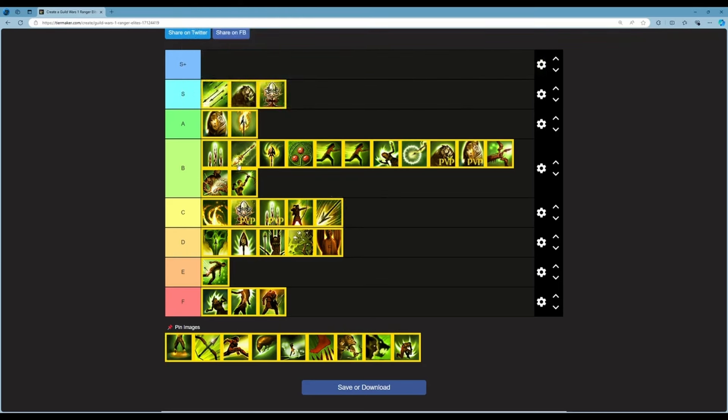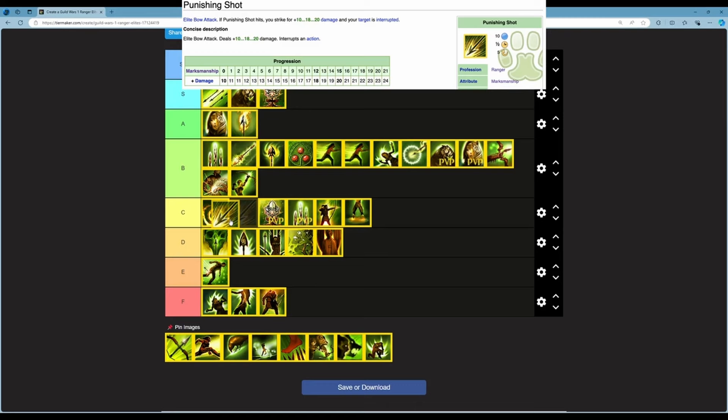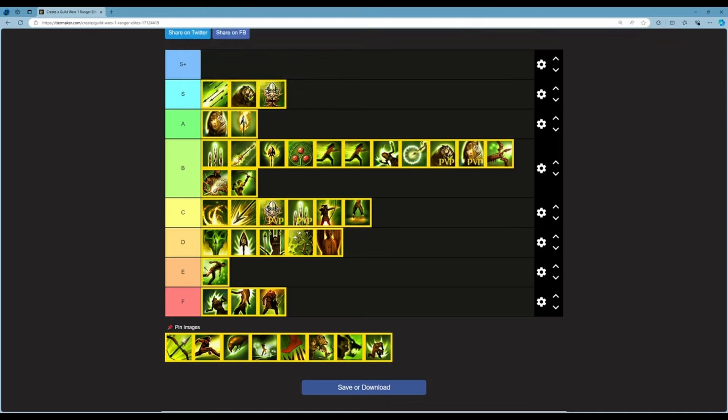Next is Punishing Shot — an elite bow attack dealing 10 to 20 damage that interrupts an action. 10 energy, half cast time, 5 second cooldown. Simple enough — you interrupt and do damage. Interrupting in PvE isn't super important though, which hurts its value. I'm putting this around the B/C border — it's not great because you don't really need interruptions that much in PvE.